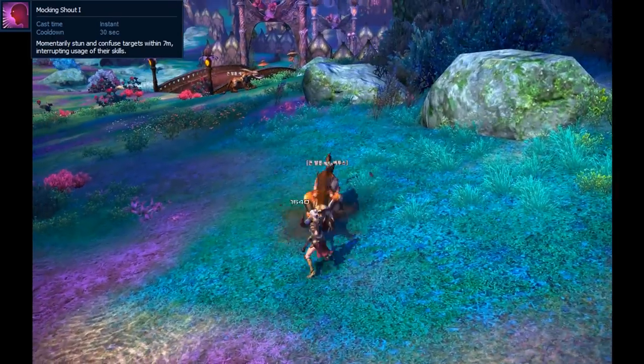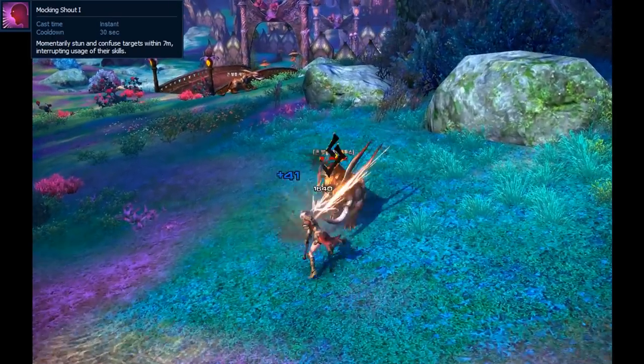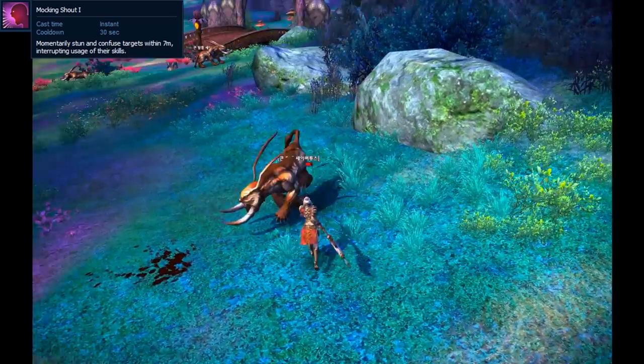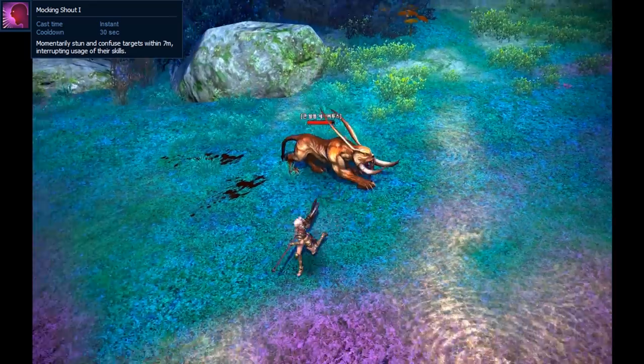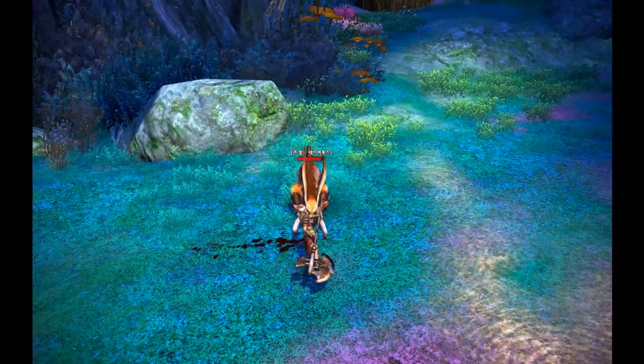After Leap Strike comes Mocking Shout. This spell is essentially an interrupt. Use this to interrupt BAMs in situations where your tank needs help interrupting, or use it to interrupt other players in PvP while they're healing or charging up dangerous skills. Two key uses of this spell would be to interrupt heals or interrupt flying BAMs and knock them back down to the ground.